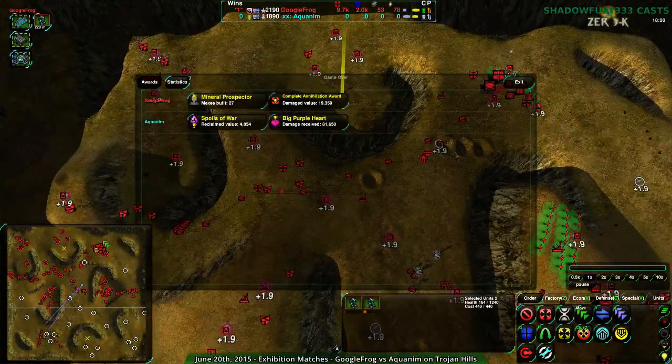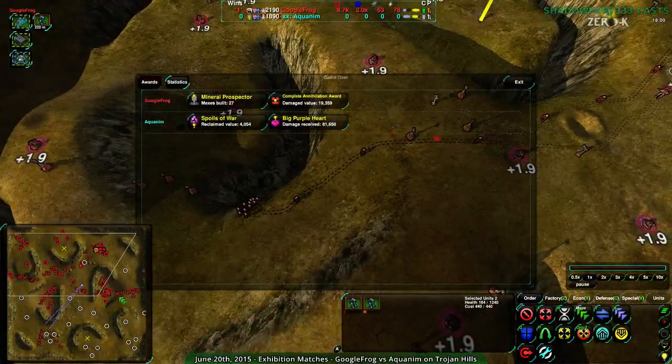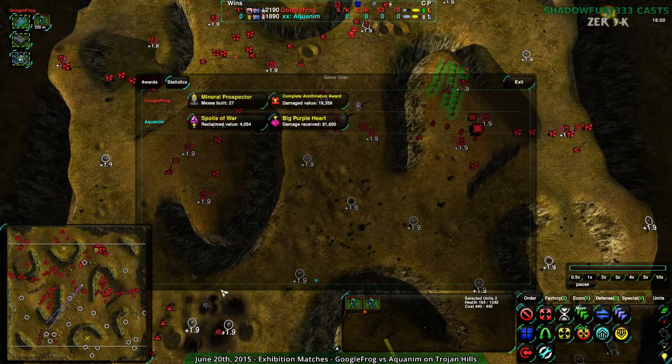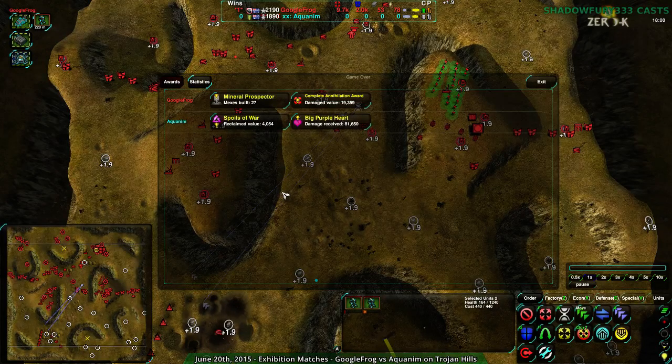Yeah, that was that — pretty good match. I'll have another one for you guys between Google Frog and Acronym. It looks like it was three in a row, so we'll see if it's best of three or if it was first of three. But next match is going to be — it's a rematch on Trojan Hills. Alright, so we're back to Trojan Hills. Stay tuned for that. Those of you watching on YouTube have no idea what I'm talking about because you're not watching the stream, but the stream title has been updated. Be back in just a moment, so stay tuned. Bye.